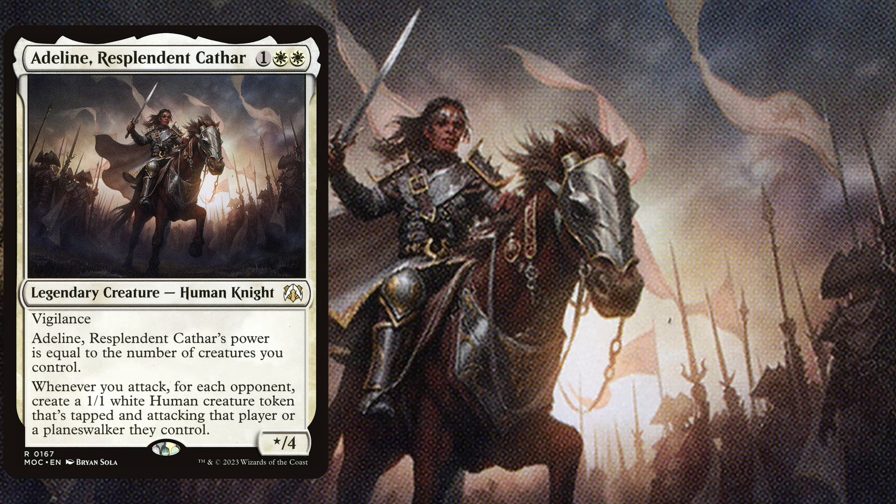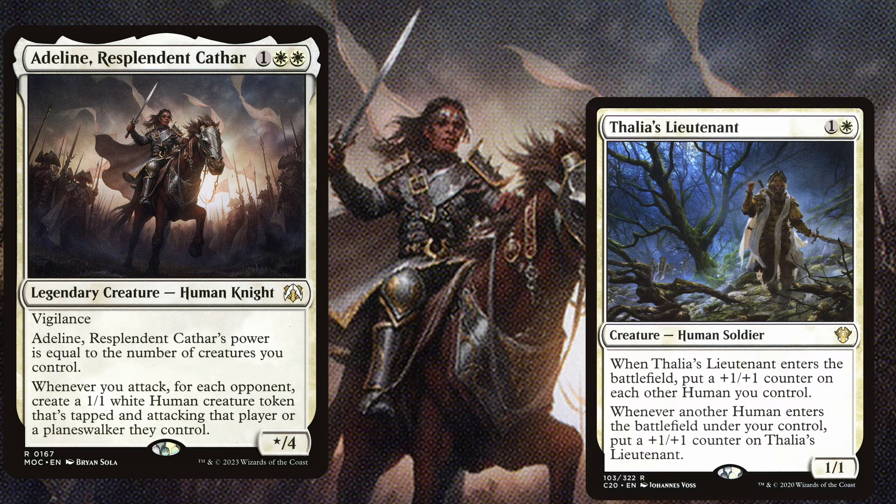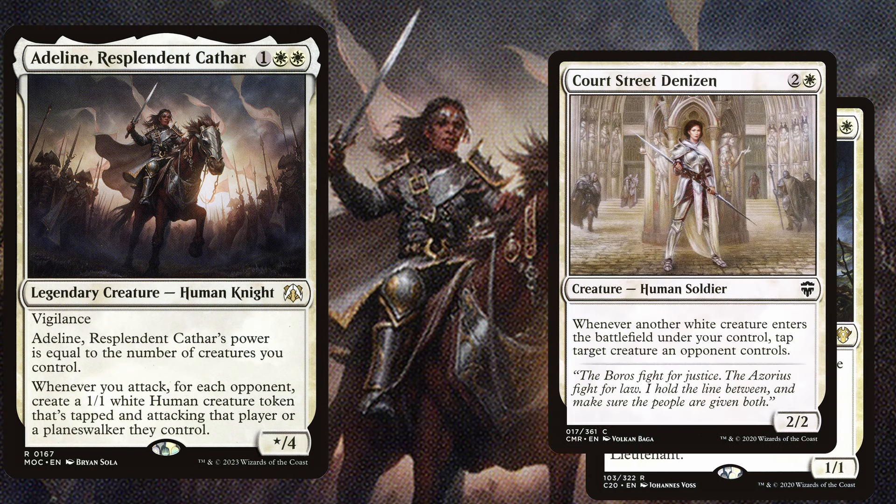We are going to win by playing cards like Thalia's Lieutenant, a 2 mana 1/1. When it enters the battlefield, put a +1/+1 counter on each human you control, and whenever another human enters the battlefield under your control, put a +1/+1 counter on Thalia's Lieutenant. Court Street Denizen is a 3 mana 2/2 and whenever another white creature enters the battlefield under your control, tap target creature an opponent controls.